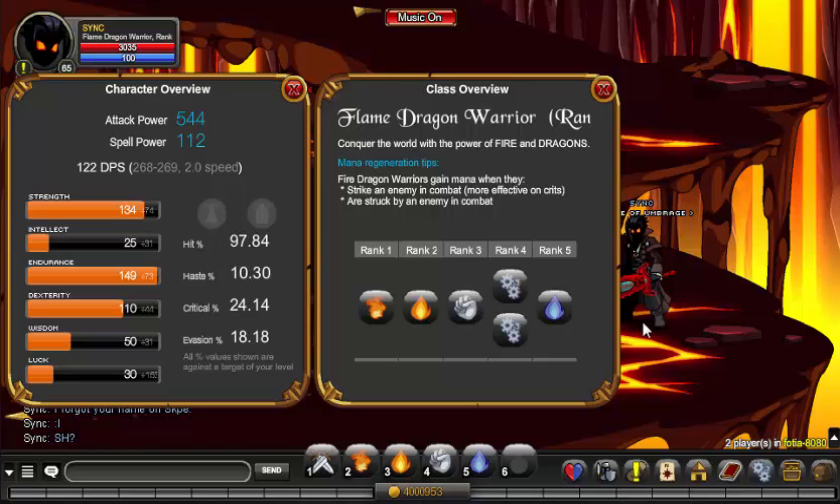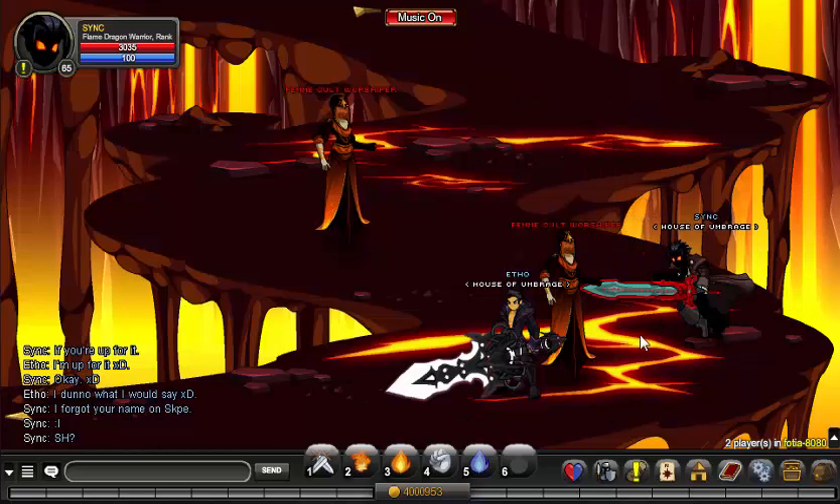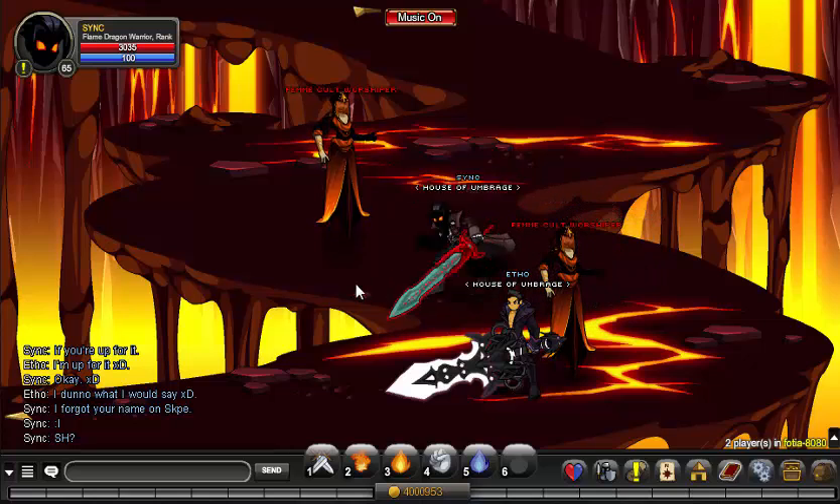This is a physical type class with a warrior mana regeneration. This is the typical warrior build — not the Dragon Lord build mainly focusing on haste and dexterity, but this one's mainly focusing on endurance. With warrior mana regeneration, you gain mana from hitting and being hit in combat.